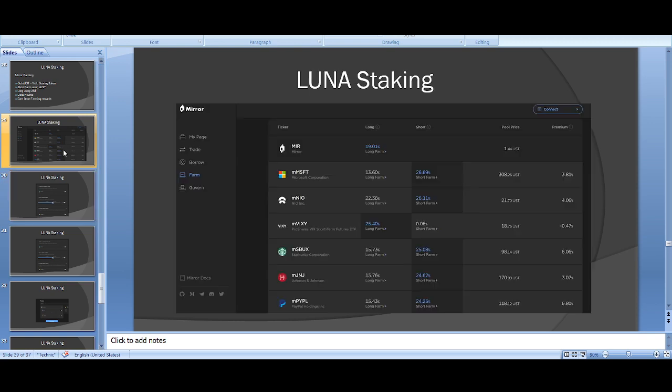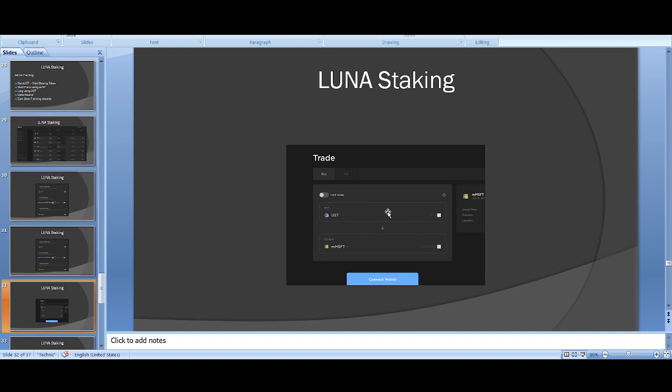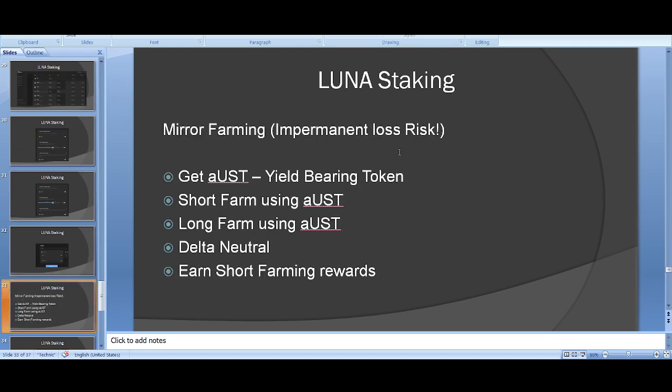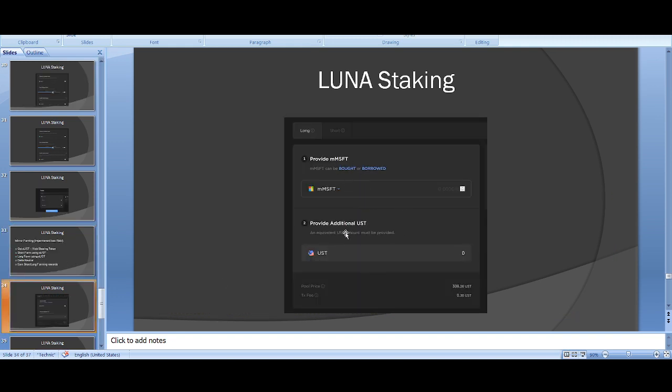With the delta neutral strategy: get your aUST, short farm it, make sure you've got enough collateral. The amount you shorted — say 100 Microsoft shares — you buy 100 Microsoft to hold. Whatever happens to the price you earn the reward, and at end of the two weeks you give the Microsoft back and you're fully hedged. For long farming with liquidity pools, you need to provide UST as well.